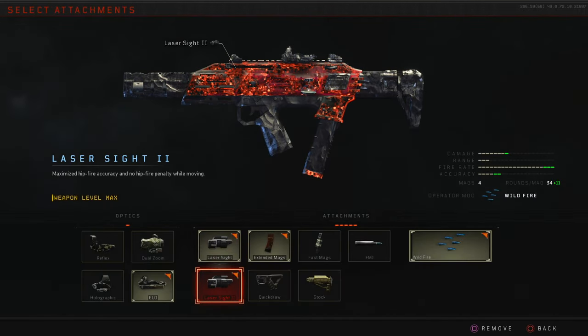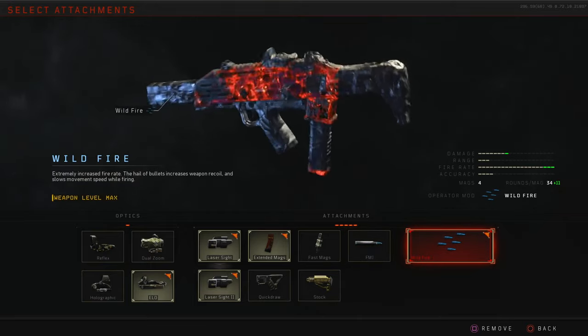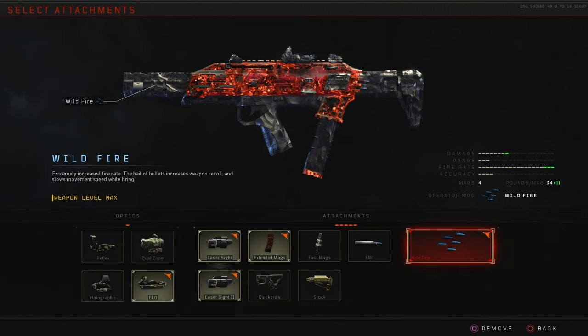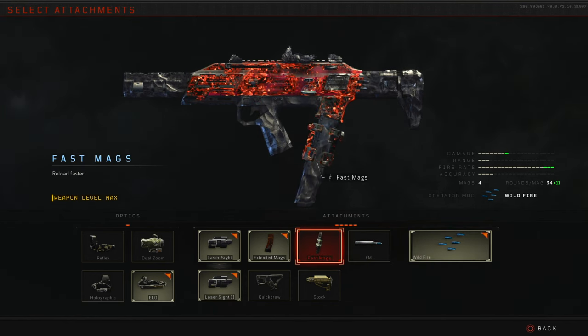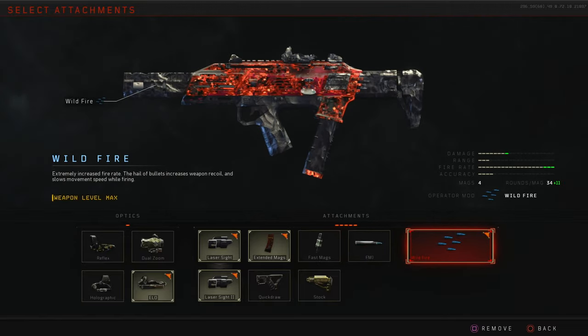One final thing: if you have attachments unlocked for the Spitfire, bring Laser Sight 2, Extended Mags, and Wildfire. If you don't have Wildfire unlocked, don't worry about it — it's not completely necessary, but if you do have it, be sure to run it because it helps a lot with taking out the boss on this map.